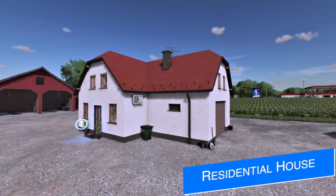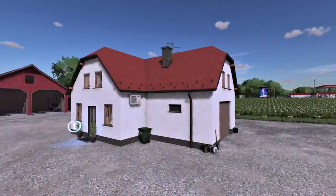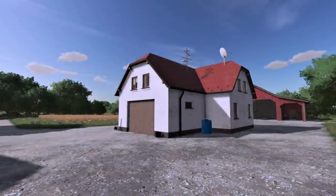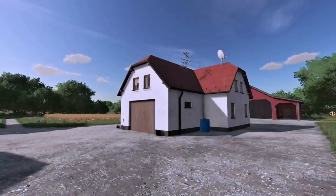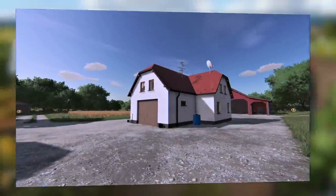FSH Modding also wants to bring you something for your farm — a residential house which they say is finished and ready for testing. It's shown on the American map, but I think it would look better on the French map or the Swiss map. However, you can use it on any area you wish. It's also got a garage, but they don't show it open, so it's unclear whether we'll actually be able to use it or not.